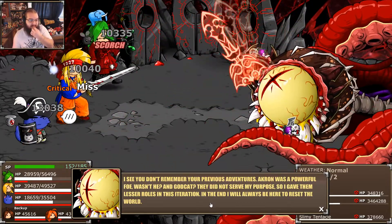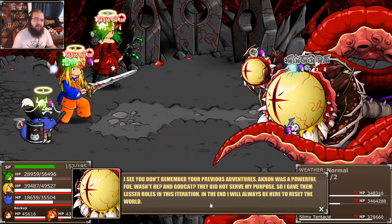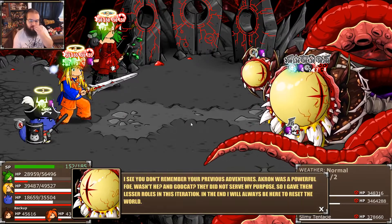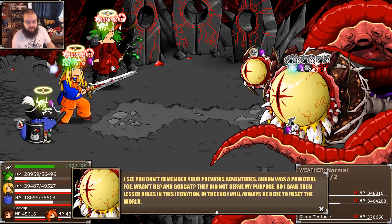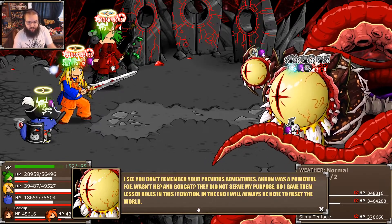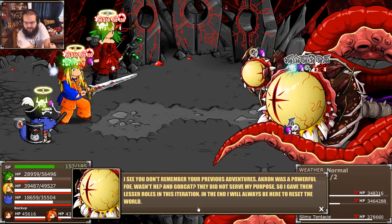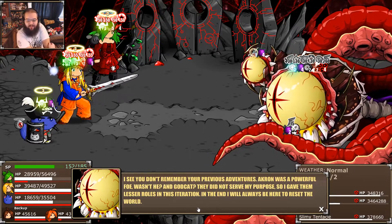He chose not to use it. Okay, we're good — we have everything for three turns, so this will work no matter when he decides to use it. 'Akron was a powerful foe, wasn't he? And Godcat — didn't serve his purpose. So he gave some lesser iterations as well.' He's been completely in control the entire time. That's why Akron and Godcat aren't very relevant in this game — he put them as the final obstacle and they failed him. So this time he's decided he's had enough and he's going to do it himself.